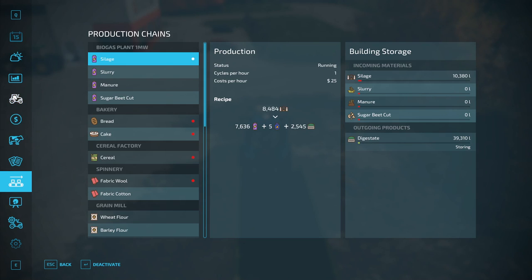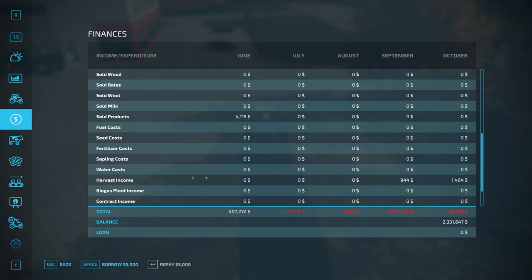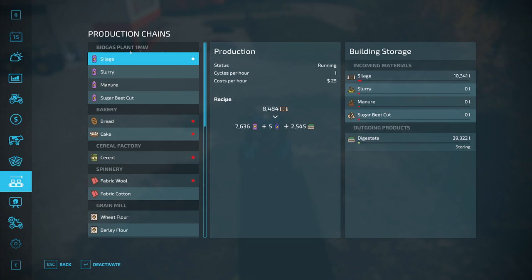I finally started looking at my finance reports and noticed I was getting harvest income. What I think happens is it gives you digestate and then automatically sells the electricity and methane as power, giving you harvest income without you doing anything. I tested this for a few months of in-game time and every time I ran the biogas plant production chain I got harvest income automatically, so you just put in the silage and you'll get money and digestate.